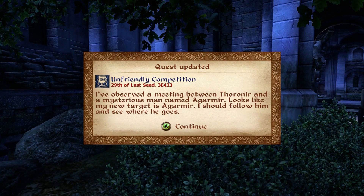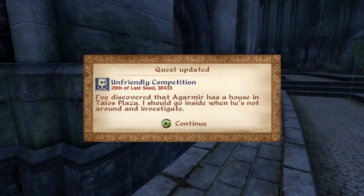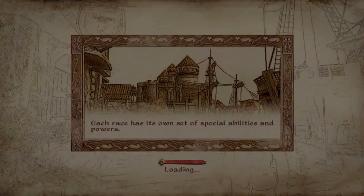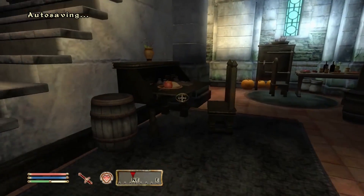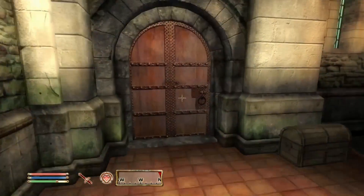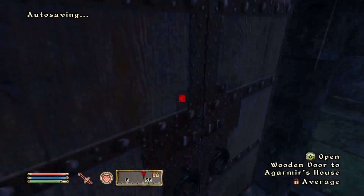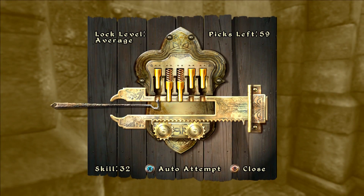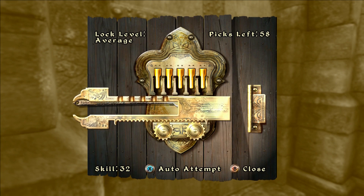I've observed the meeting — my new target is Argomir. I'll follow him to his house. Argomir's house is also a great place for alchemy since his front area has a bunch of pumpkins and ingredients. Now we need to pick the lock — I'm decent at these but they're still annoying sometimes.